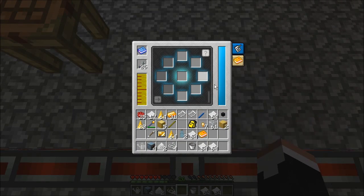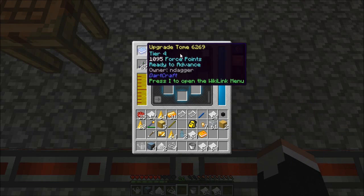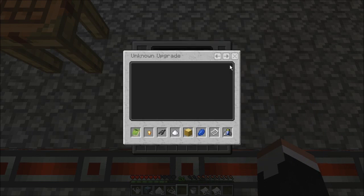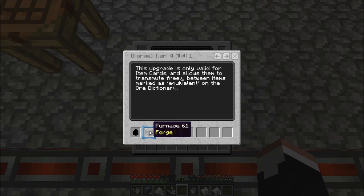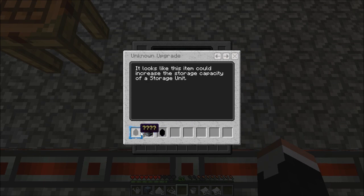Throw the shards in there and call it good. That's going to have leveled up our force tome to level 4. At level 4 we pick up this golden power, which is basically force charcoal. And this is a forge card for item cards. And this is what I was after - it looks like this item could increase the storage capacity of a storage unit.